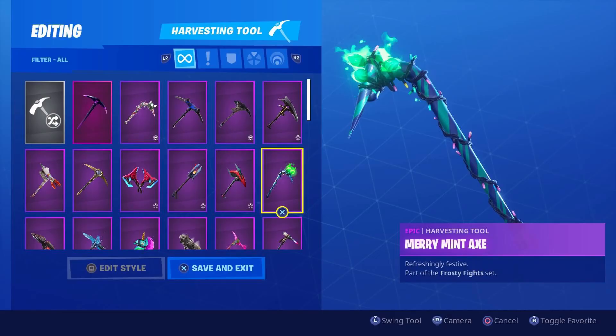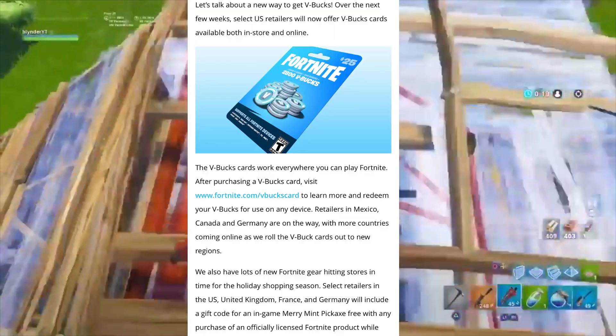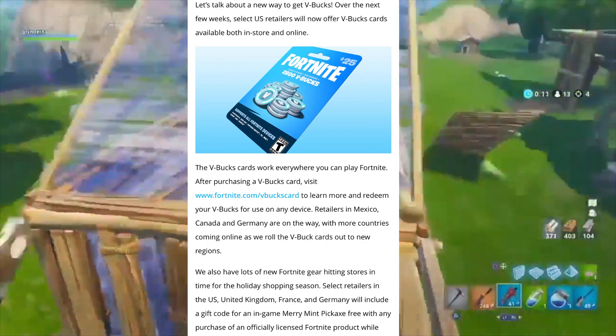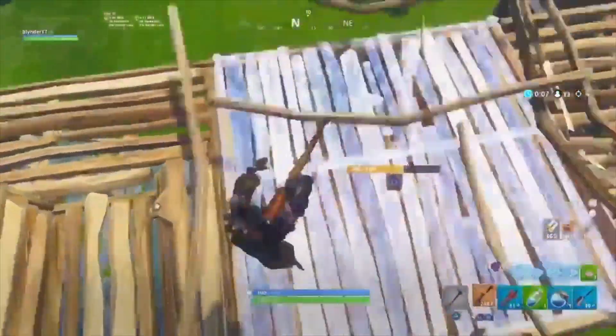In conclusion, if you want to get a Merry Minty Axe code, go to your video game retailers after November 6th and simply ask them if they have the codes. Remember, you will need to first buy a Fortnite-related item such as V-Bucks cards for them to hand you a code along with your purchase.